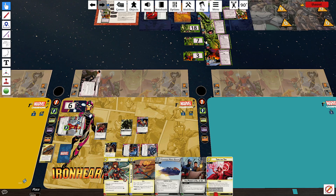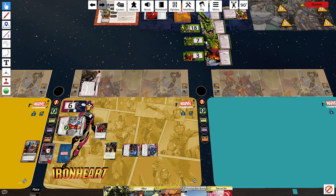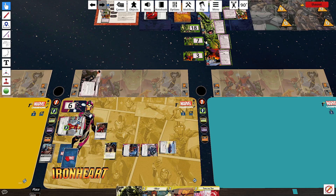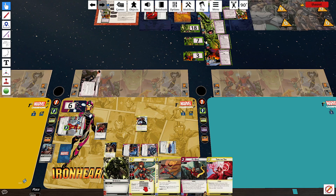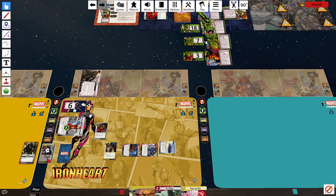Propulsion Jets knocks two threat off the main scheme — no problem. Tony Stark AI gets me a nice fancy double resource, or New and Improved. I think I could really use a double resource more than New and Improved, so we're going with that. Two, four — Champions Mobile Bunker, which draws us two cards and then discards two cards. Who needs allies when you're Ironheart.